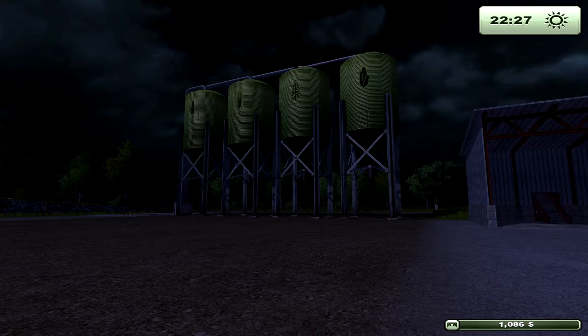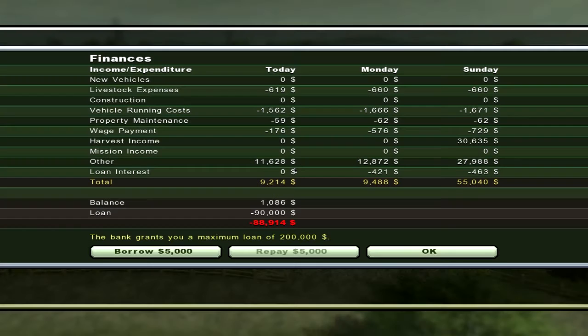Push Insert to open the banking and finances screen. It shows your current loan — I just bought the best harvester so I'm in debt again. You can borrow in $5,000 increments up to $200,000 and repay in $5,000 chunks as well. The screen also shows today's, yesterday's, and the day-before's finances broken down by category — crop sales, livestock (wool, eggs, cows), vehicle purchases, and mission income.